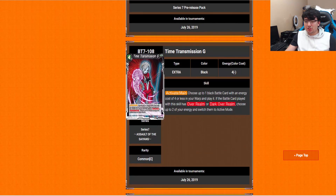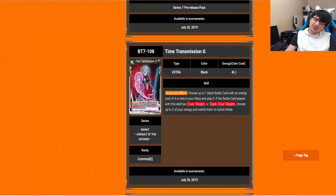Time Transmission G is a 4-drop. Activate Main: choose up to 1 black battle card with energy cost of 4 or less in your warp and play it. If the battle card played with this skill has Overwhelm or Dark Overwhelm, choose up to 2 of your energy and switch them to active mode. So it's almost like a worse version of Dark Plot but it includes Dark Overwhelm as well, which kind of makes up for it.